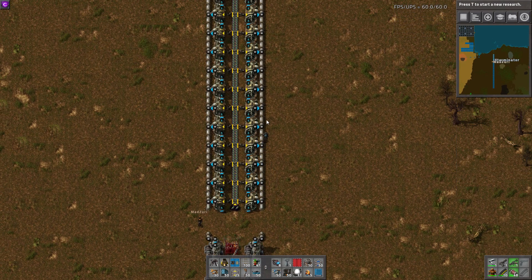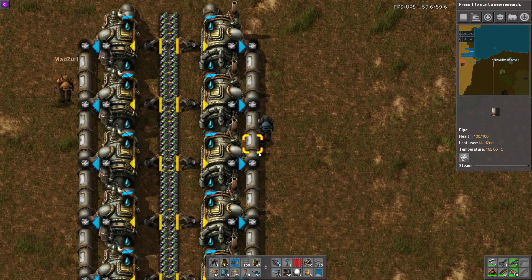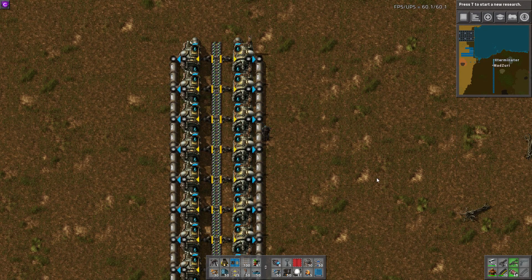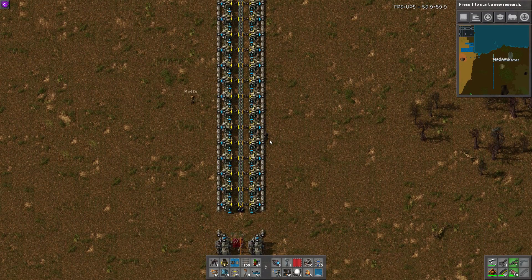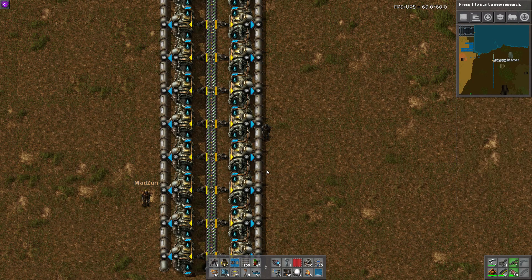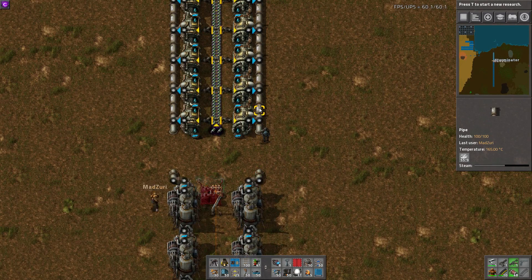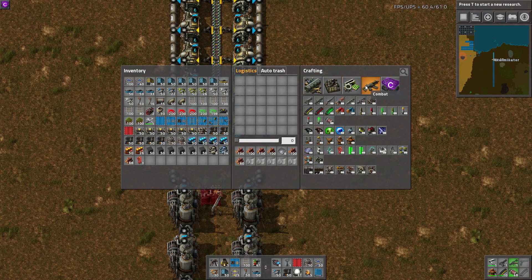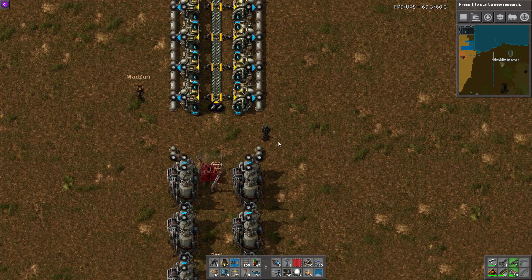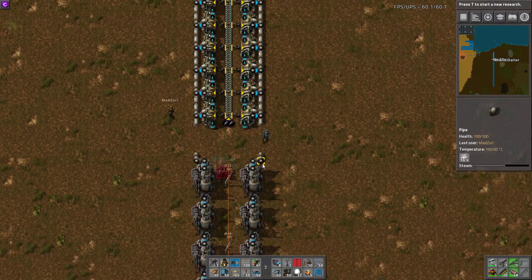So that's pretty much it. One thing we didn't cover, but it's pretty straightforward, is that there is now an actual steam fluid. Before, boilers would just heat water and send heated water into the engines, which would internally make steam and then power. Now, boilers take in water on the input side, take the fuel in, heat it, and output heated steam at 165 degrees. You can actually transport this steam in fluid tankers — you cannot barrel it, but you can send it in tankers and it goes straight into the steam engines. The max temperature they can use is 165 degrees, and they output power just like they always did.